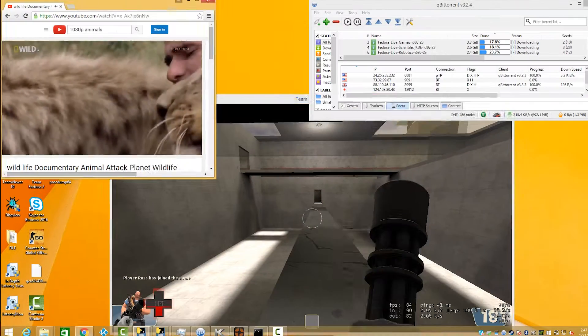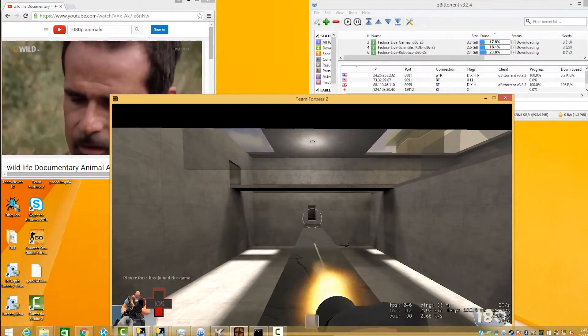This is where traditional networking solutions fail. Without the ability to detect and prioritize your traffic, the gaming data could get stuck behind something that might be important but not urgent — maybe like BitTorrent downloads. With traditional networking solutions, your ping will spike up and your gaming experience will suffer.